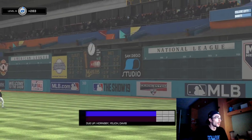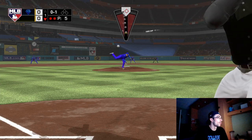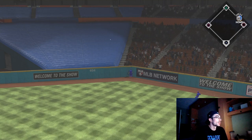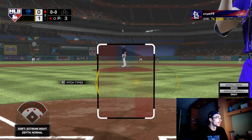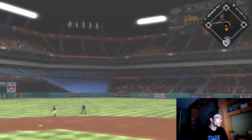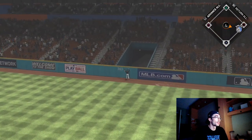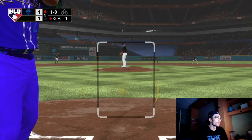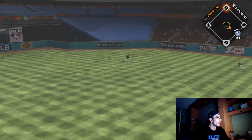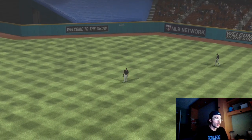Pete Alonzo lines out right to the shortstop - solid play from Hornsby. Now I have to keep the opponent off the board. Facing Chris Davis on a 0-1 count, I threw a curveball right over the middle of the plate - as soon as I let that one go I knew it was gone. I have Jock Peterson in center field with 37 speed and no fielding, so that was not the best move. But Jock brings his bat - he smacks one out for a home run in the third inning. I power swung on that one and sent it out.